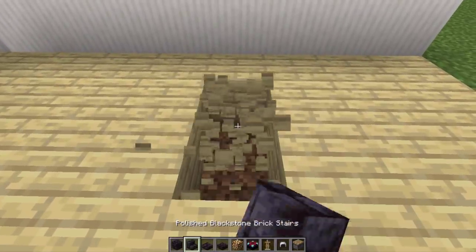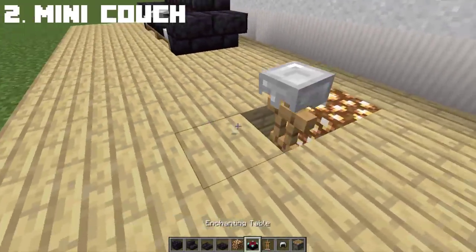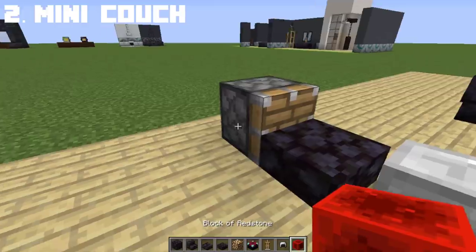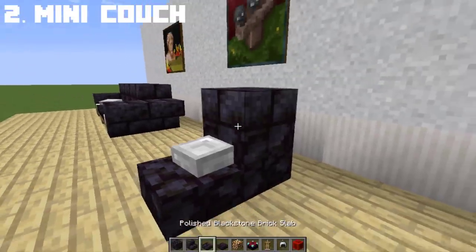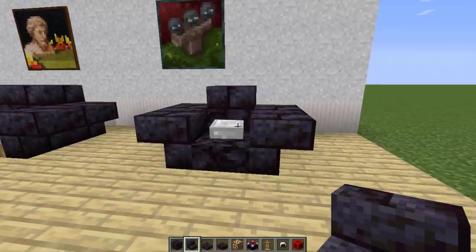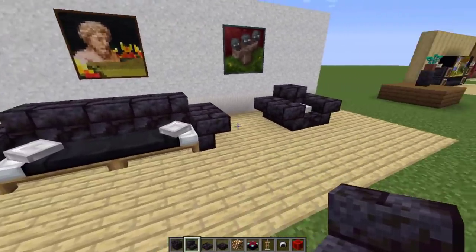If you don't have that much room or space for the couches, we can create a one-seater sofa with a similar design to the bigger one. I decided to add some pillows as well so it looks very comfy. It looks even better when combined with the big sofa so you have two couches in your living room.